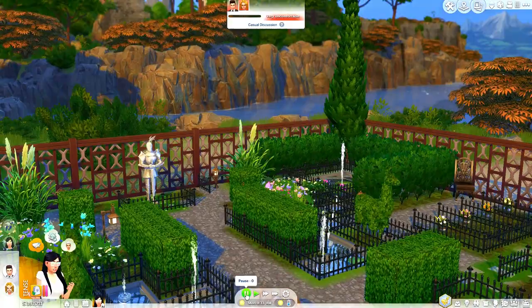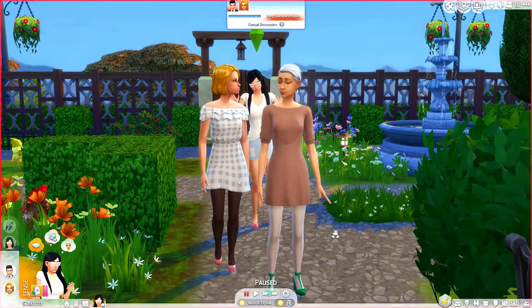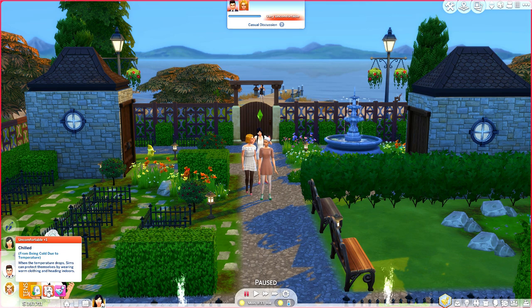We went ahead and placed the lot — 10 out of 10, I recommend downloading it because it is super adorable. Look at the fountains over here. We are going to need to get into a little bit of death. I need an urn or two because we need to see exactly how these function. The first thing I'm noticing is the new lot trait — that tense feeling, something about this place just feels creepy.